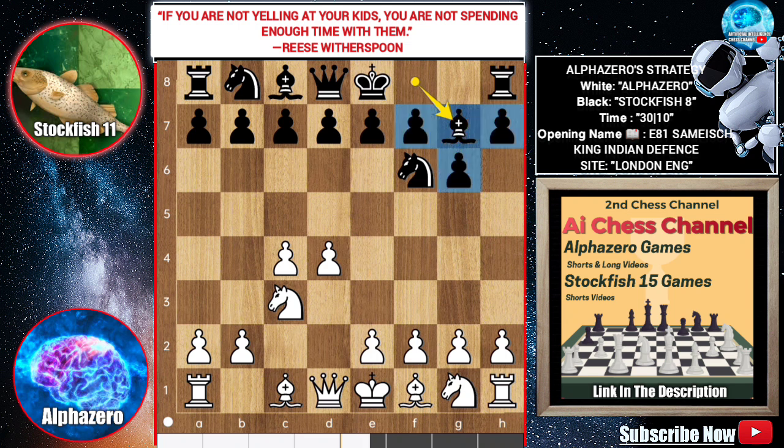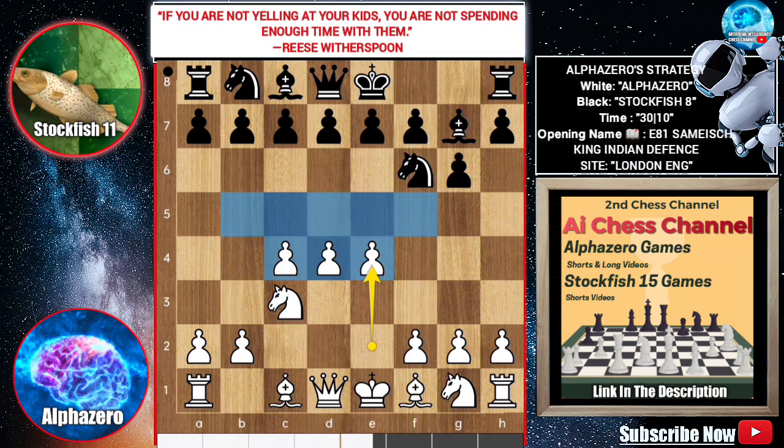When your opponent plays King's Indian Defense, you can play three pawn moves to control the central squares.